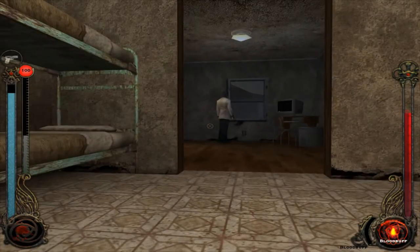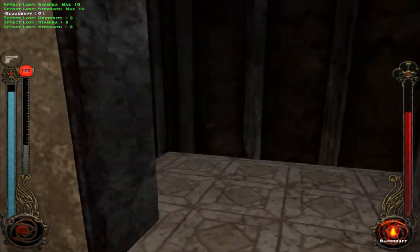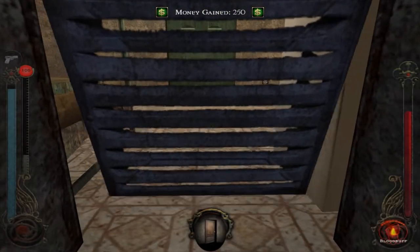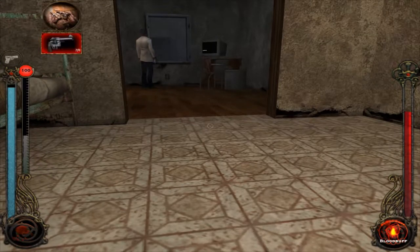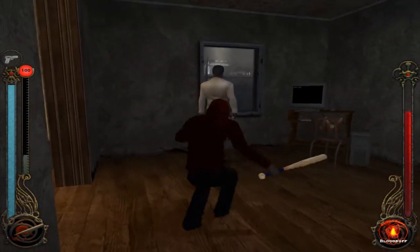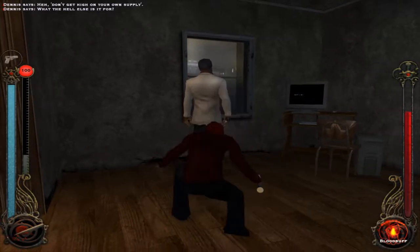Just gotta be quiet. We come in here, and in this little cigar box there's two more for the books. Let's take that. Stealth kill this guy. Get high on your own supply — what the hell else is it for?